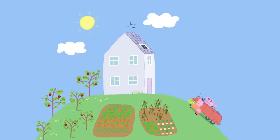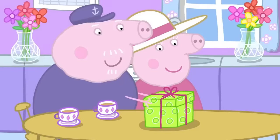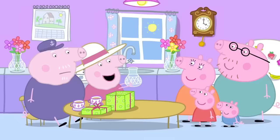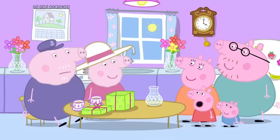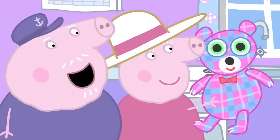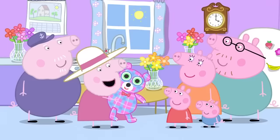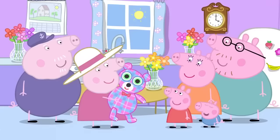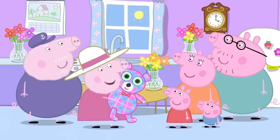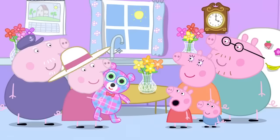Peppa and her family have come to give Granny and Grandpa Pig their presents. Granny Pig! Grandpa Pig! Happy anniversary. Oh, another glass vase. It's a grown-up present. That's why it's a bit boring. It's lovely. We'll put it with our other glass vases. George and me bought you a present too. I hope you like it. A teddy bear for Grandpa and me. Thank you, Peppa and George. He's very good at cuddling. Does he have a name? He's called Eddie the Teddy. And what does Eddie like to eat? Chocolate and broccoli. That's the best present we've ever had. And every time you visit us, he'll be here for you to play with. Oh, goody.